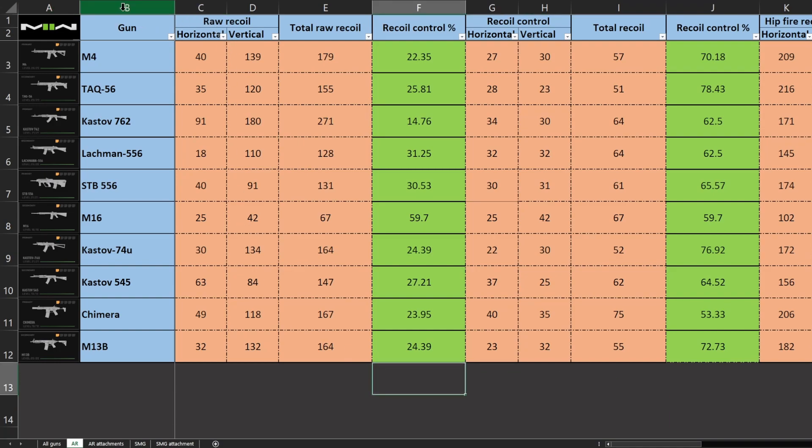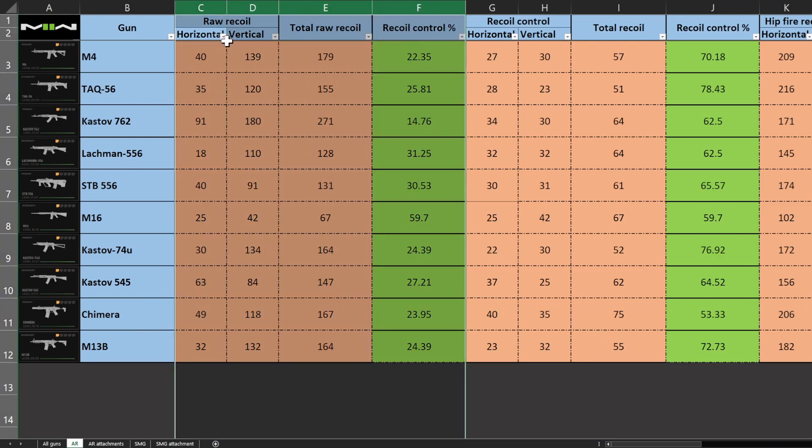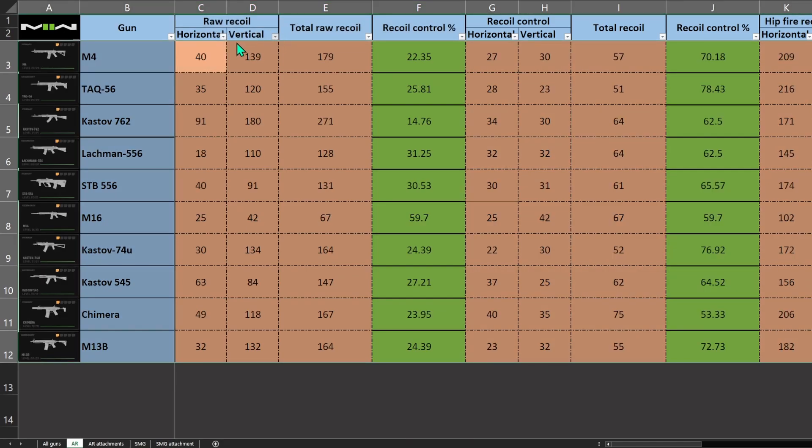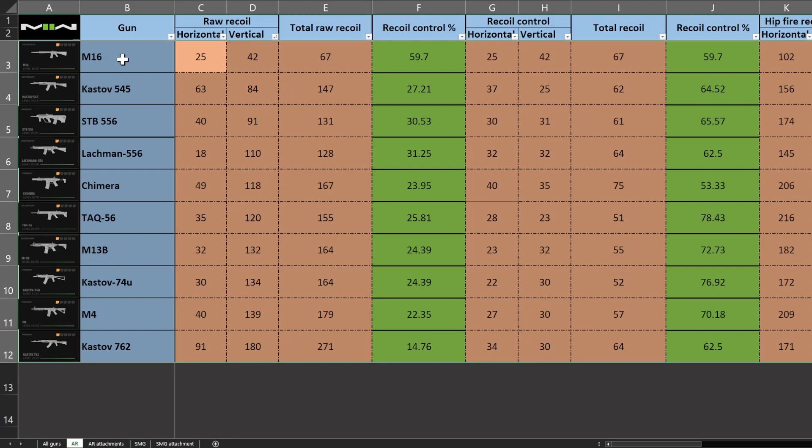We have taken all of this data and added it to our table. Here you can see all the assault rifles arranged as they appear in the game, from the M4 to the M13. Here we have the results from the first test — the horizontal recoil distance for all the guns. We can now arrange it from smallest to largest; the smaller is better. These are the best to worst guns considering horizontal recoil only.